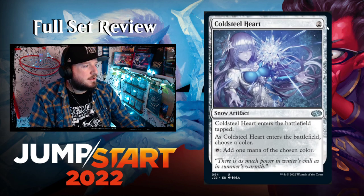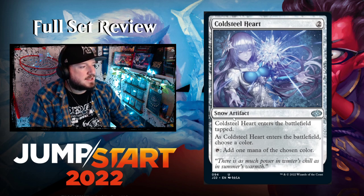Cold Steel Heart — a great reprint — two colorless for a snow artifact. Enters tapped. As it enters, choose a color.